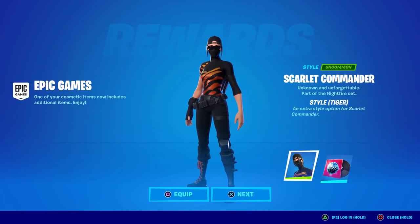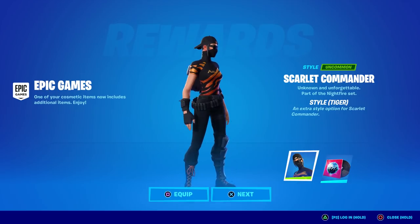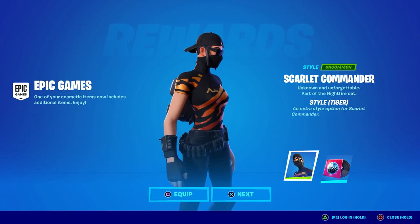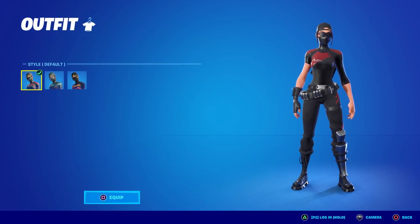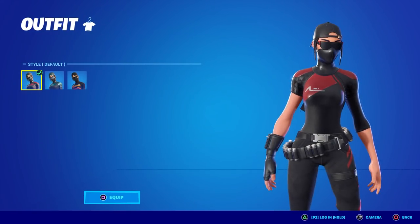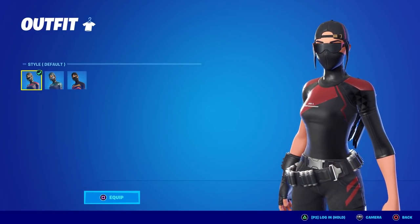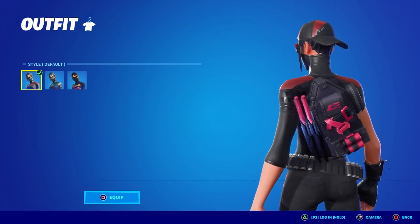Now in addition, the Scarlet Commander got a brand new style — look at this, the Tiger style. That is amazing, I love orange. So that is her third style. She's only 800 V-Bucks, which is an insane value. The first style is amazing in and of itself — she's got the matrix sunglasses and a backwards baseball hat.